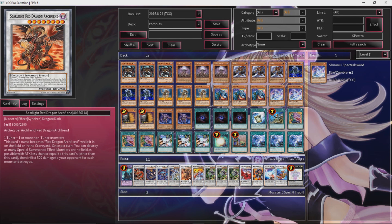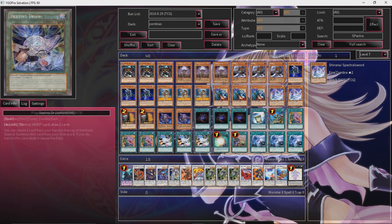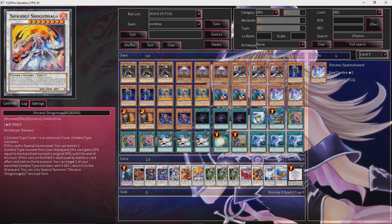This card destroys all special monsters on the field whose attack is less than or equal to this card's attack, and inflicts 500 damage to your opponent for each. So you can burn your opponent pretty easily. The max amount of damage you can do would be 4 on your side, 5 on your opponent's — that's 9 monsters, so 4,500 damage. He is just a beater, and I never make this guy — you can take him out if you really wanted to. But he's there because you can use Spectral Sword with him: banish a zombie-type monster and it gains attack equal to that banished monster's original attack till end of turn. You can banish Sage for 500 or Zombie Master for 1,800. We already have stuff that can run over things, so it's not the greatest thing to make.